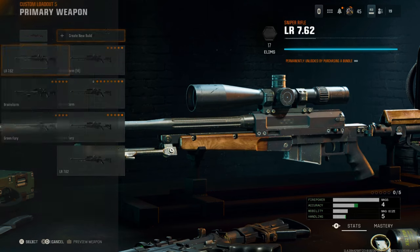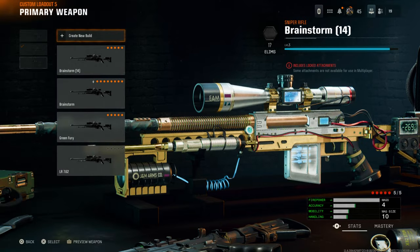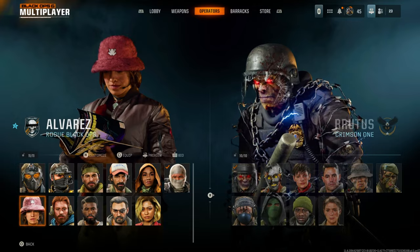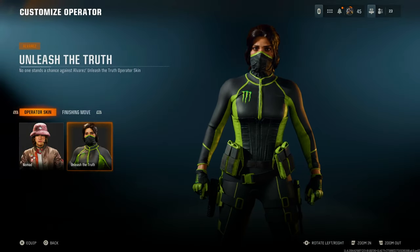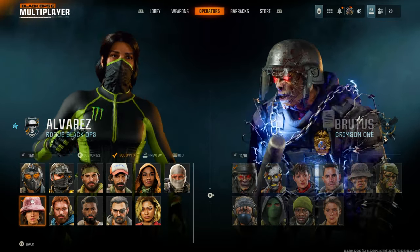We've unlocked one 15-minute double XP token and a 1-hour double XP token — that's insane. Now let's take a look at the snipers. We should have a monster blueprint, and there we go. Now let's go to operators and see what we unlocked. When we come over to Alvarez we'll see we've got Unleash the Truth right here — we can equip that and use the monster skin for free.